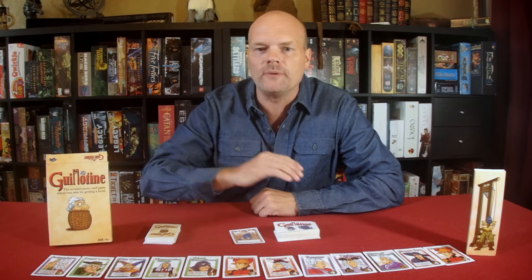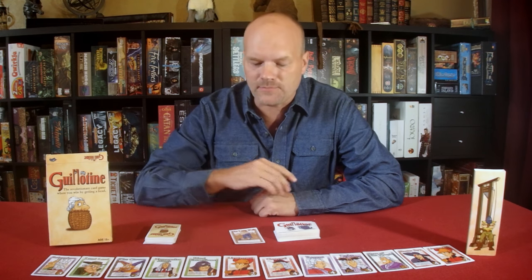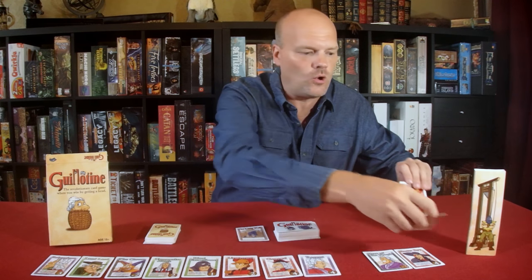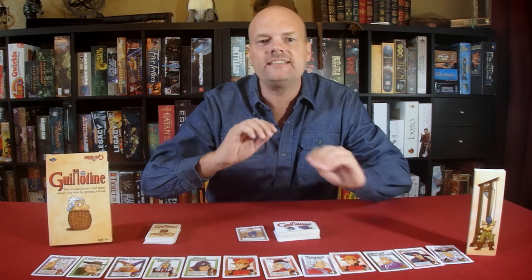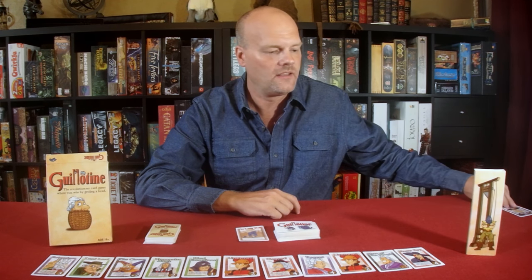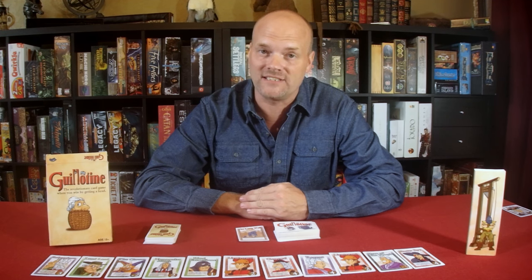Guillotine takes place over three rounds called days, and at the beginning of each day twelve nobles will be lined up. Each player will take turns utilizing action cards in an attempt to manipulate the order of the line, so that the one at the front of the line will earn them the maximum points possible. Then the next person will take their turn, and after all the nobles are gone the day ends. At the end of the third day, the points are totaled with the person having the highest score being declared the winner and the most successful executioner.